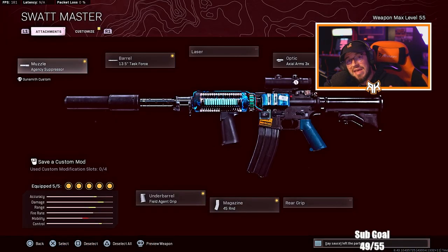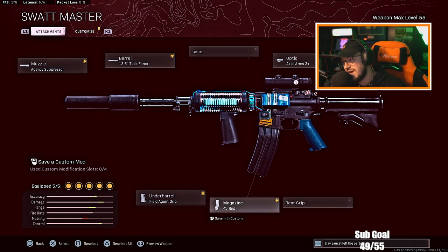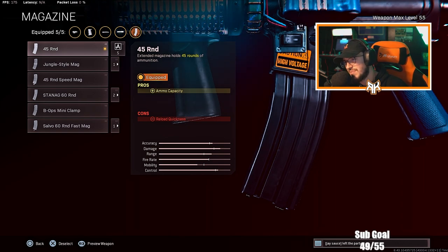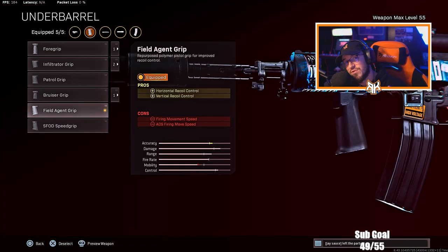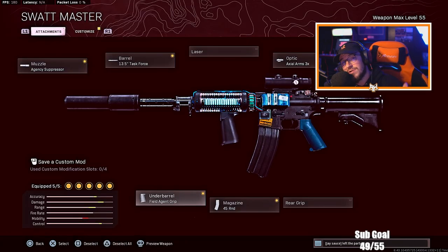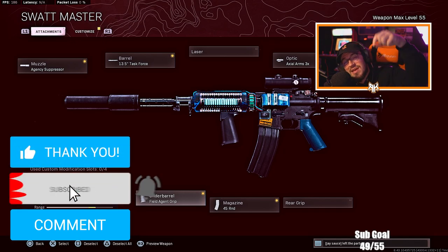For the class setup: muzzle — Agency Suppressor; barrel — Task Force barrel; optic — Axial Arms 3x; magazine — 45 round mag. You could run the 60 if you'd like, but I think 45 rounds is perfect for this weapon. And then we have Field Agent Grip for horizontal and vertical recoil control. Let me know what you guys think about this class setup — this thing still slaps, it's been a very good weapon for so long.